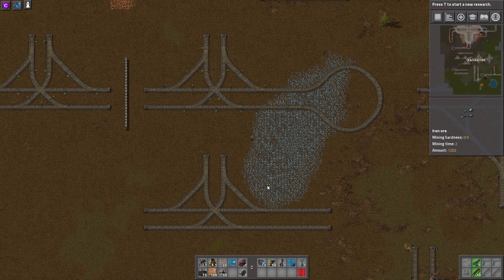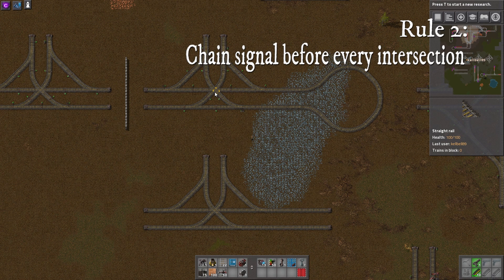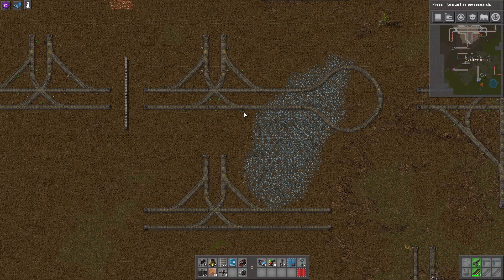The rule of thumb I use for deciding where to place signals is pretty simple — I only have three rules. Rule one: if the train goes through any area of track that intersects with another set of tracks and the block between the tracks is not big enough for the max size of my trains, then it requires a chain signal. Rule two: place a chain signal before every intersection. Rule three: place a regular rail signal at the end of every junction as long as there is enough space after it for the length of my max size train. If there is not enough space, use another chain signal instead.